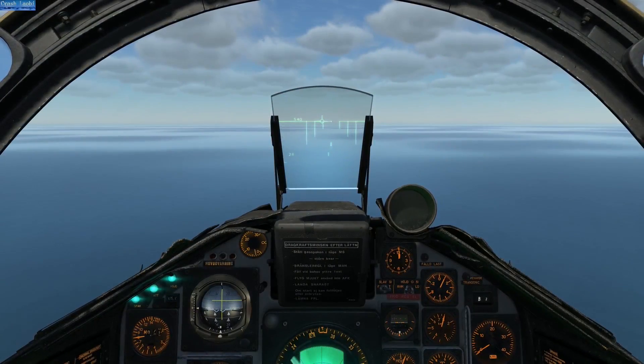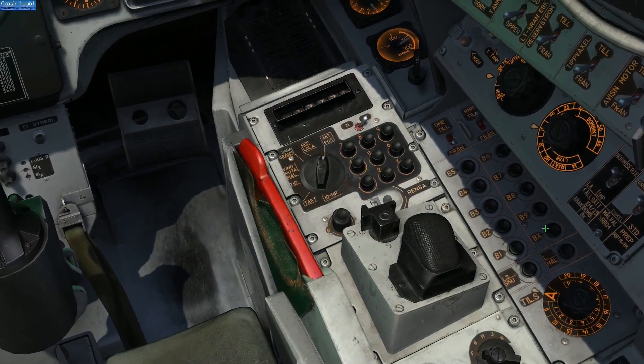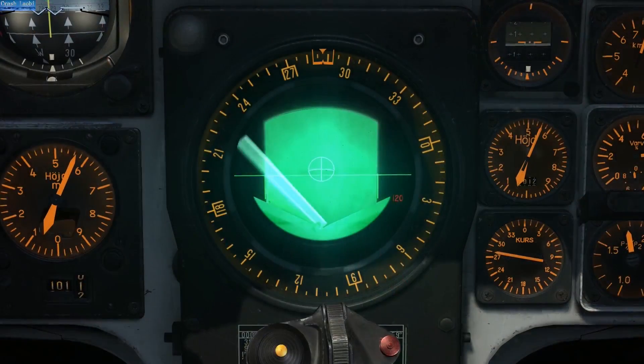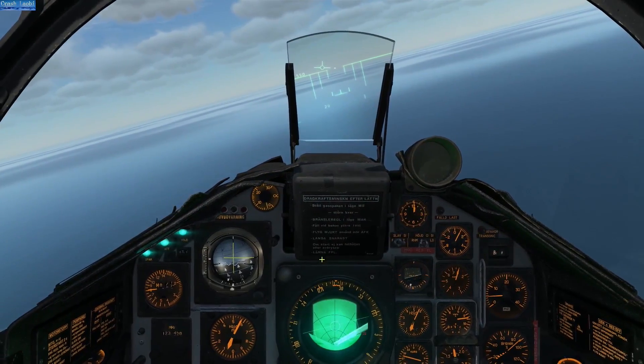For lazy cunts, there's a quick way to launch this missile. Identify the target on radar, press BX and 8 on the number pad. Use T-0 to slew the radar cursor and press TV to fix. Then launch within range.